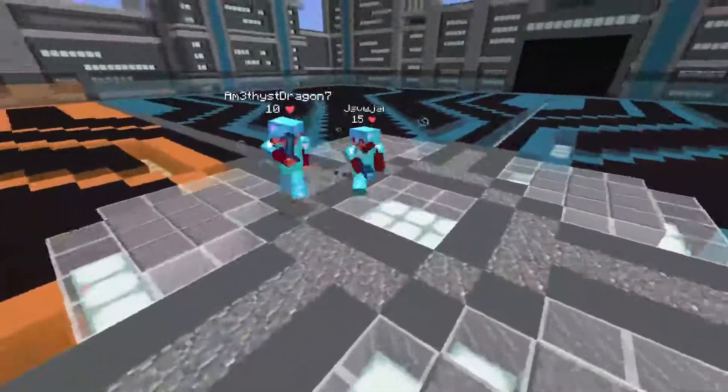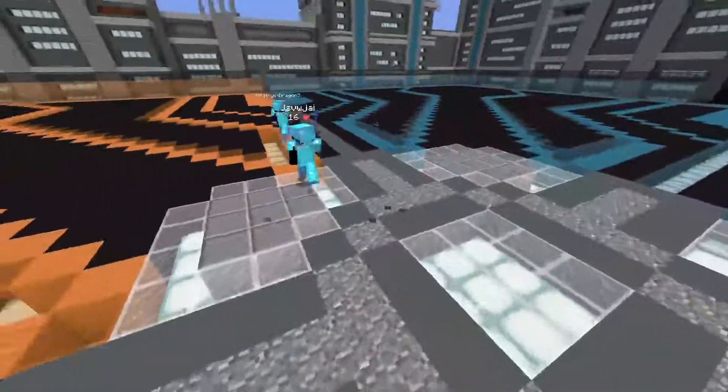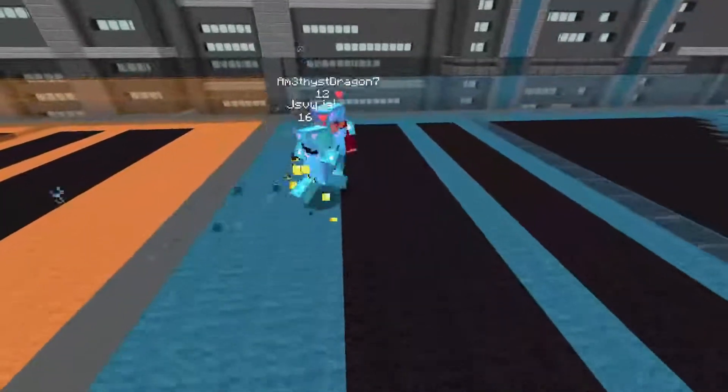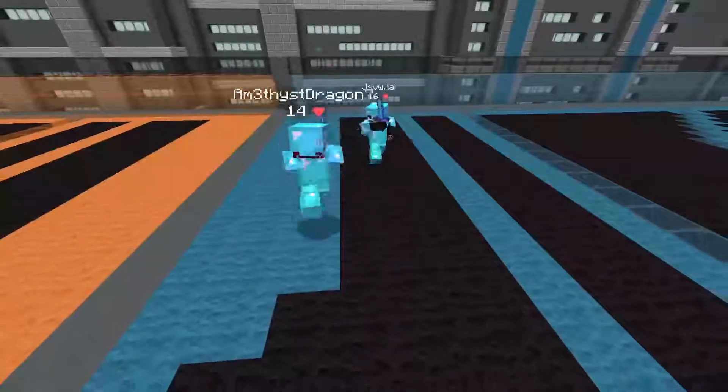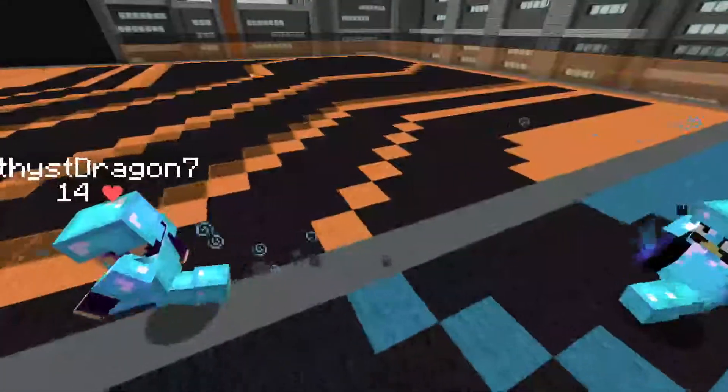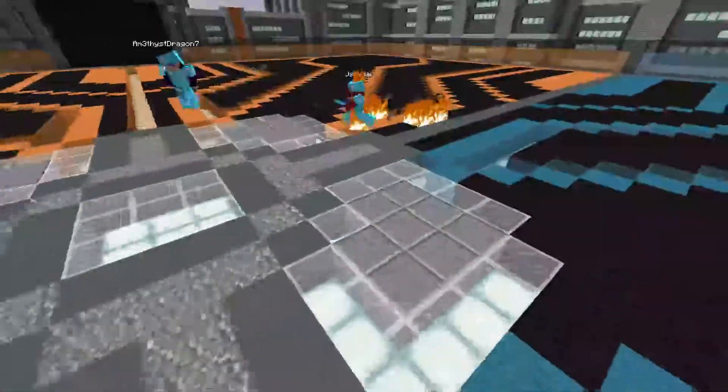After that, we spin around for a little bit and then he gets me pretty low, so I start running. I decide to use a gap and then go back in. He gets a really good combo, and then I start running again and decide to fire.